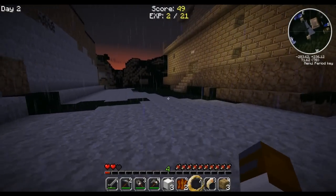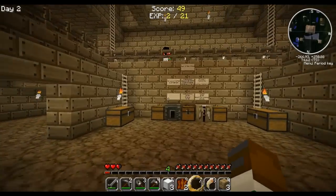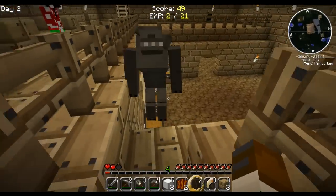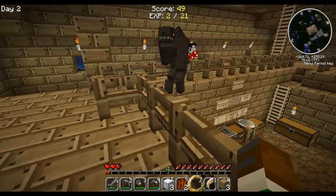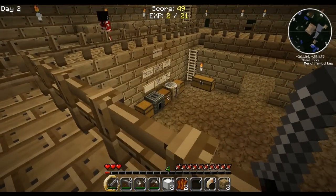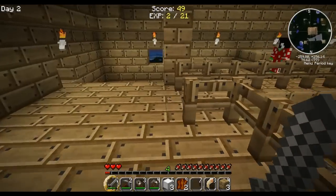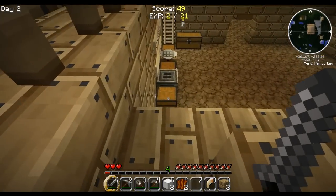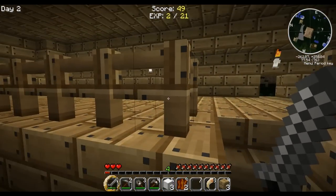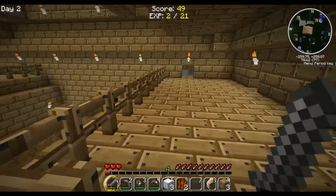Werewolf! Hopefully werewolves can't climb ladders. Yes they can. Darn it. Hopefully they haven't got pathing AI. Most darn it. Isn't someone going to protect me? Isn't that your job, village? I can hear him but I can't see him. I reckon he's probably going underneath. I don't care — I'm staying up here where it's safe.